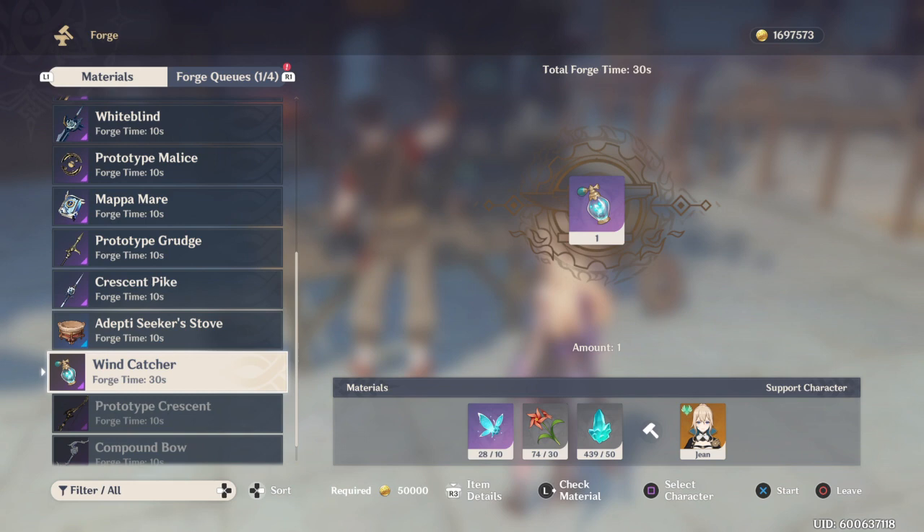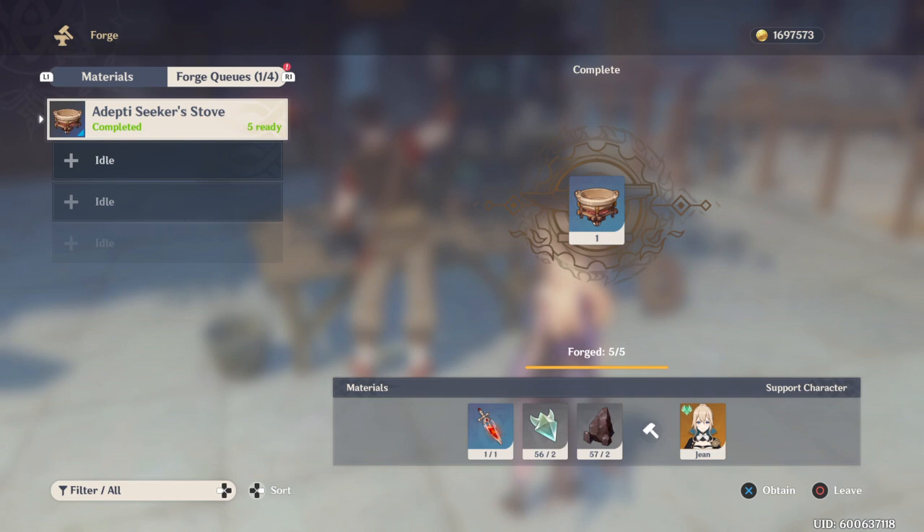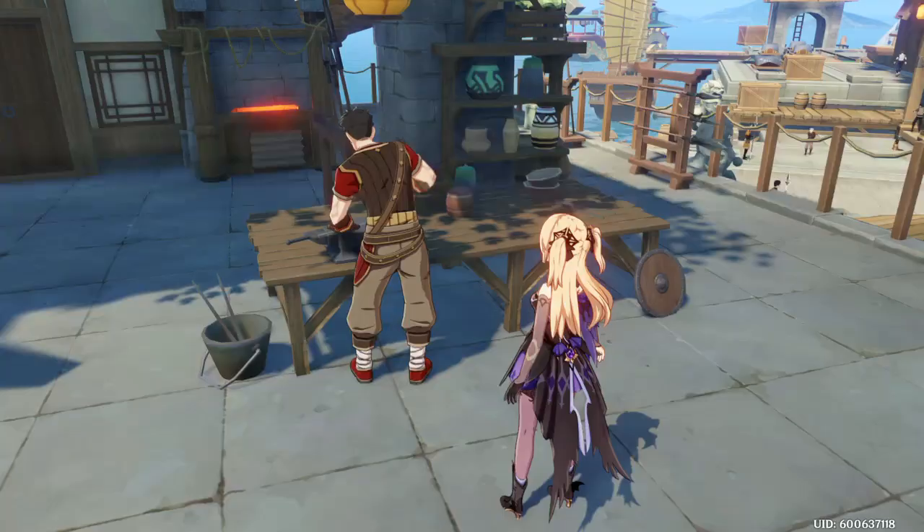It does have a reduced crafting material cost and the resources aren't as much of a pain to let go of. Once you have them, you just craft them, receive them, and you're ready to use them.